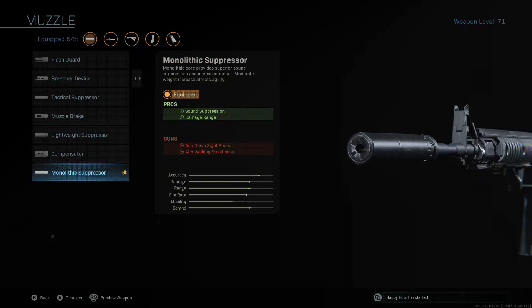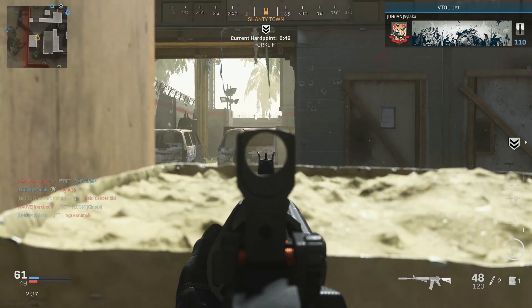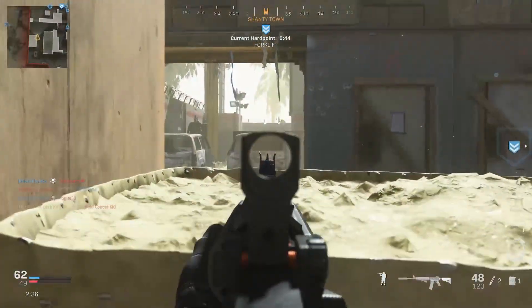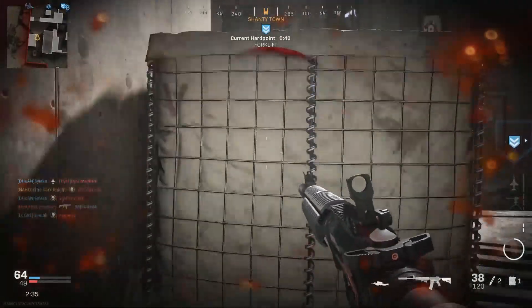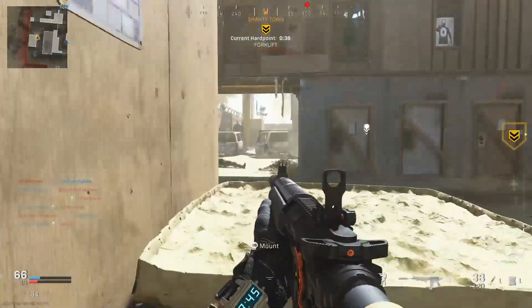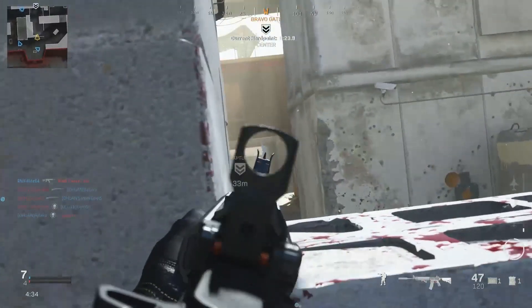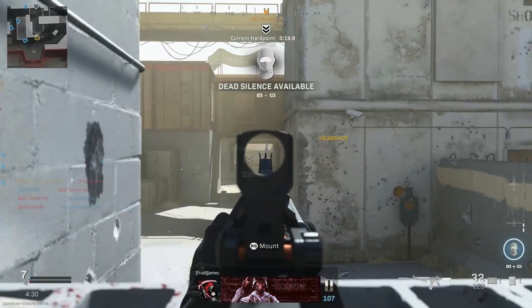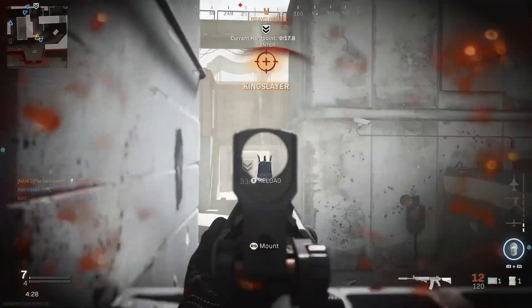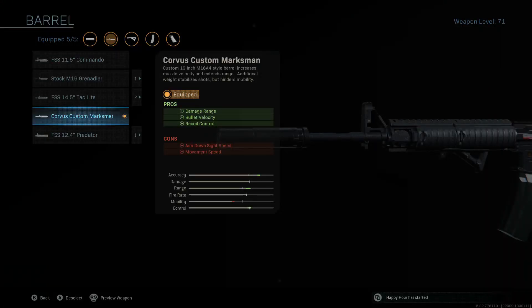Monolithic Suppressor for your muzzle. This will ensure you do not show up on the mini map when firing your weapon, also giving your weapon sound suppression so when you are firing your gun you are not heard as much. This is always one of the most important things to have on your gun in Warzone or multiplayer. Having this attachment does come with reduced ADS speed and reduced aim walking steadiness.